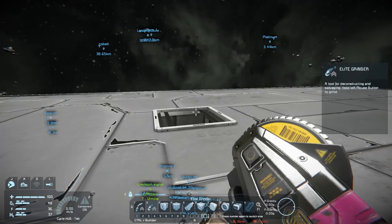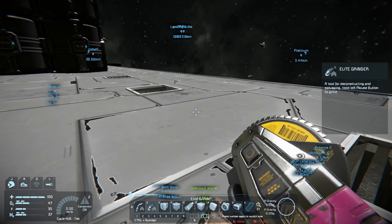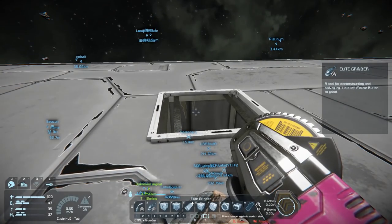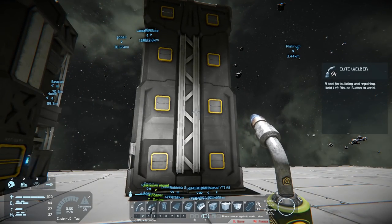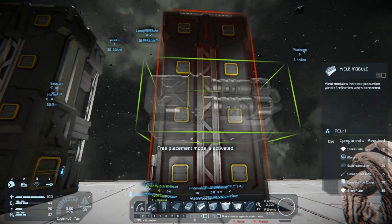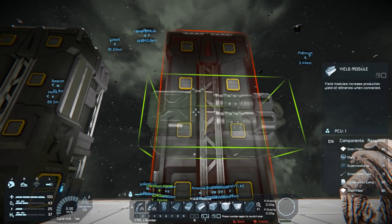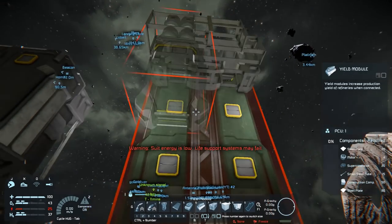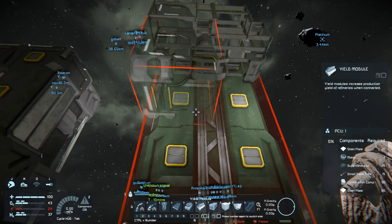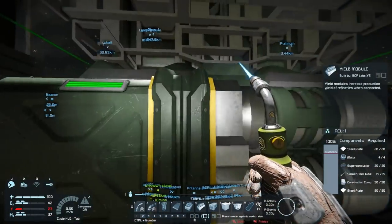I was looking through the control panel and figured out why I had incomplete conveyor orders — they were underneath the refineries. The first refinery is going to be for uranium, and I want to color code them. I've already got the yield modules here. I'll make it green, and then add four yield modules.